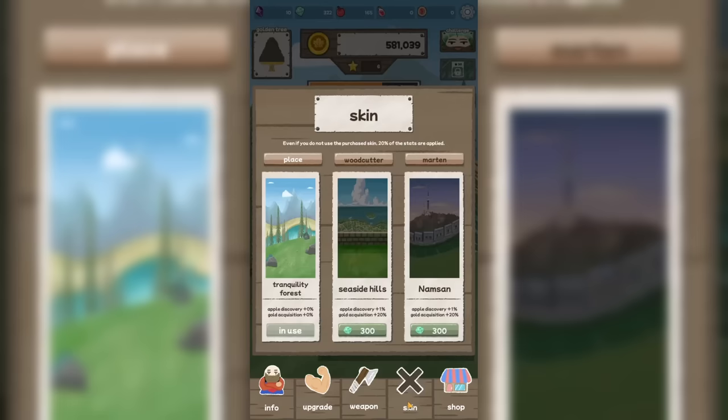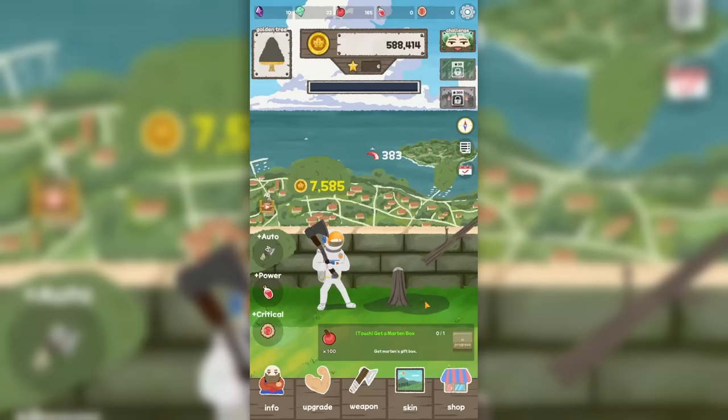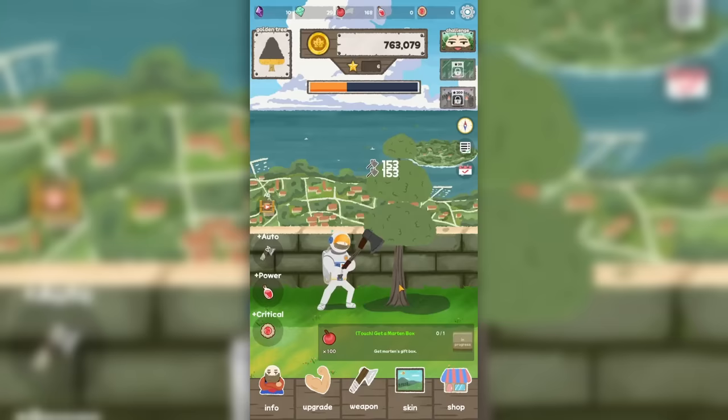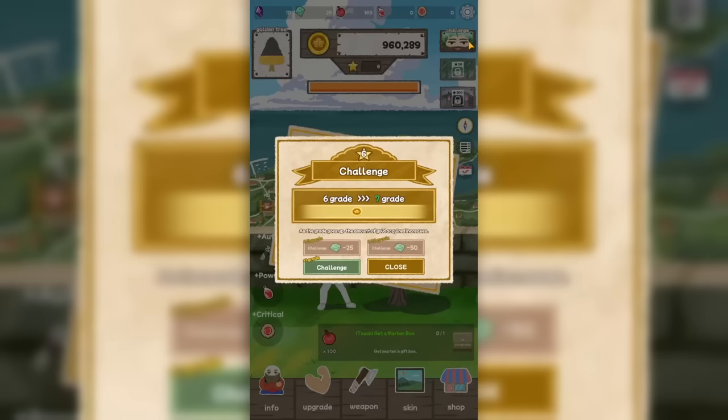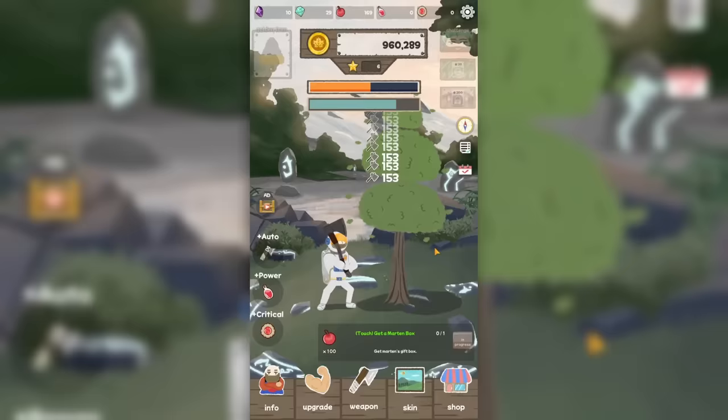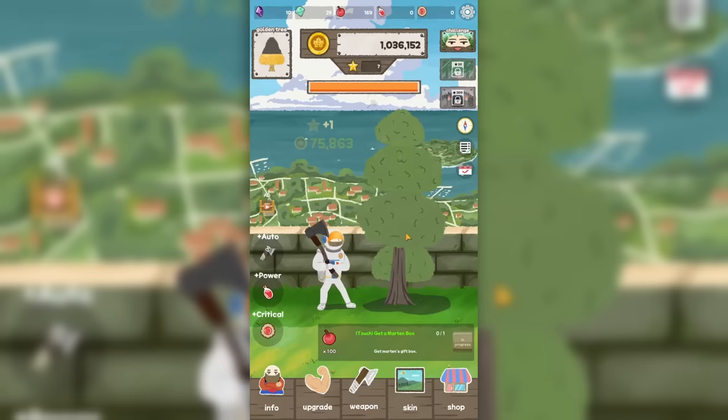We have 300 gems so we can change location. We go to the Seaside Hills — this is looking pretty scenic. Hopefully apples don't fall over the wall and hit someone in the head; we only need one Isaac Newton in our lifetime. Let's go ahead and take the challenge so we can get some better money out of the trees. We get 75,000 money from that, and now we get 8,500 money per tree.